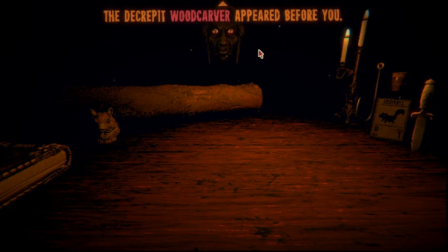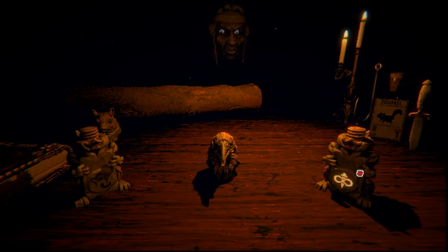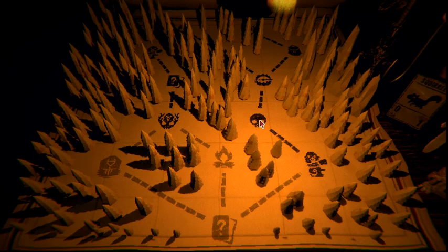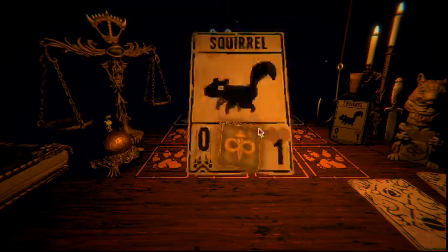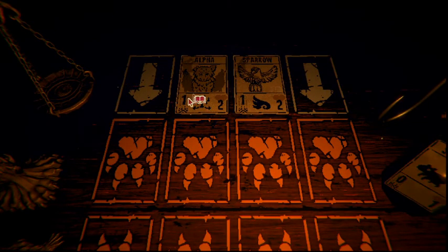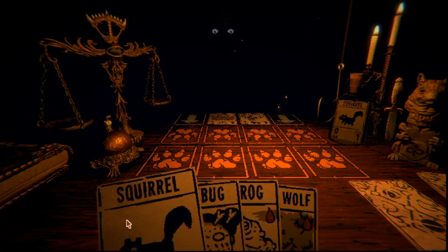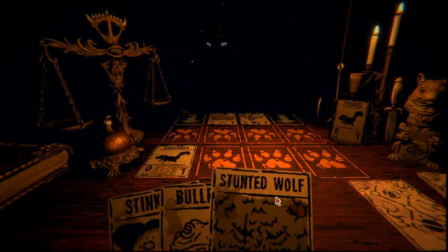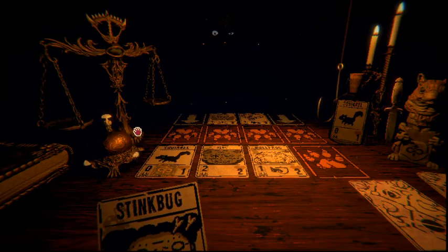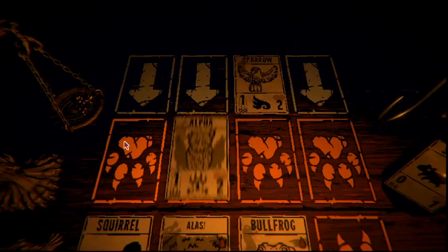Let's get a totem. A decrepit wood carver appeared before you - she moves with vigor in spite of her considerable age. We got jump-in-front and infinite blood - excellent. The wood carver was gone, and now squirrels will be able to block hits a little better. First fight - greetings. What's he got coming? Alpha and the sparrow. We're gonna put stunted wolf in front of the alpha, and then put the bullfrog in front of the sparrow.